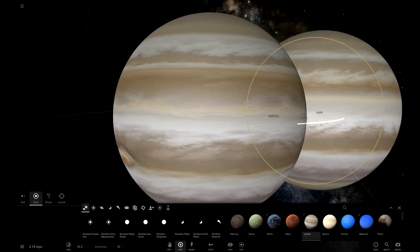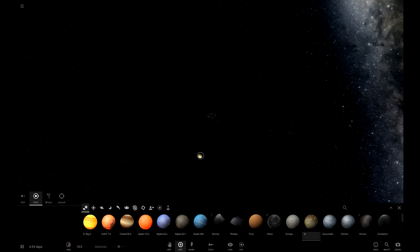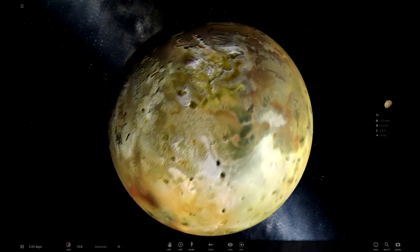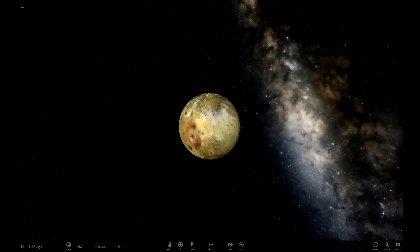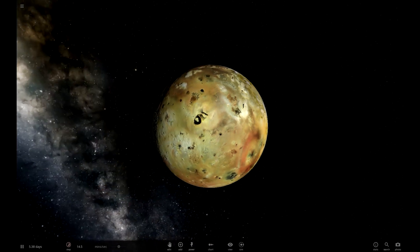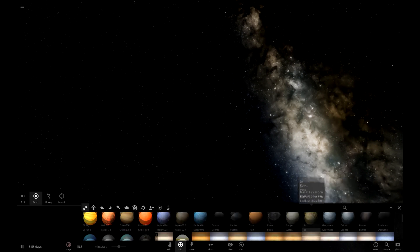Mars doesn't appear to have changed at all. Say hi to Jupiter - Jupiter looks fairly similar. Looking at IO, the outer planets definitely weren't very high resolution before. I think IO looks newer too - I can't be 100% sure, but I'm pretty sure they improved the textures. I'm 98% sure because this looks much nicer than IO used to look, well except in my rainbow IO video where IO looked pretty awesome.